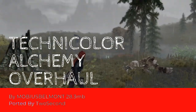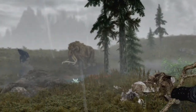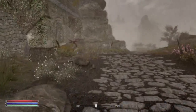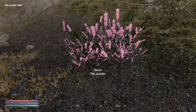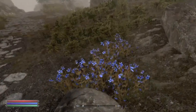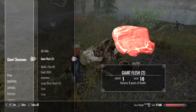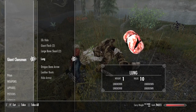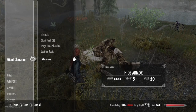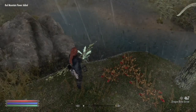This mod comes in at 28.3 megabytes, which I class as very little for what it does. First and foremost, this adds in 80 different plants, bushes, shrubs and flowers to 3,500 hand-selected locations throughout Skyrim. These all come from or are based on plants from Morrowind, so they really do fit into the game. Each of these has been added to the ingredients and recipes list and painstakingly balanced and rebalanced to fit the game in a fair manner. One of the reasons I love this mod so much is how it fits so many categories.